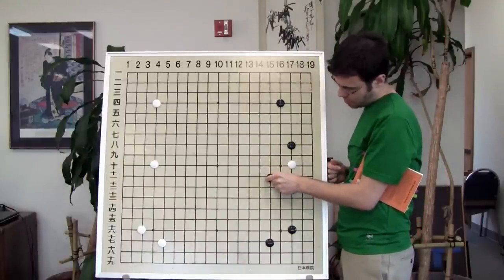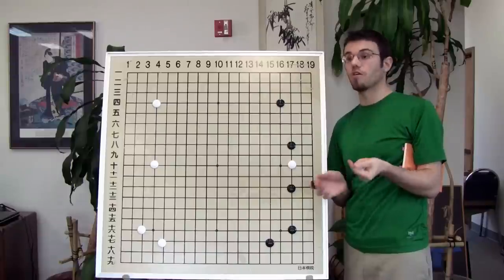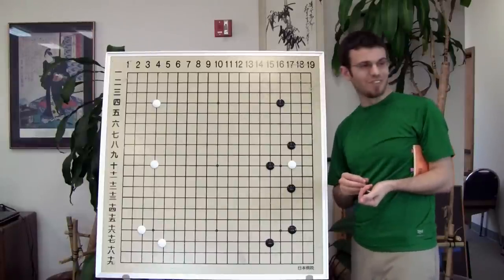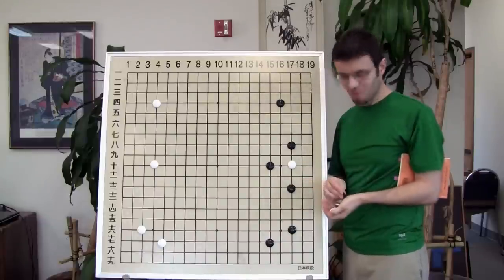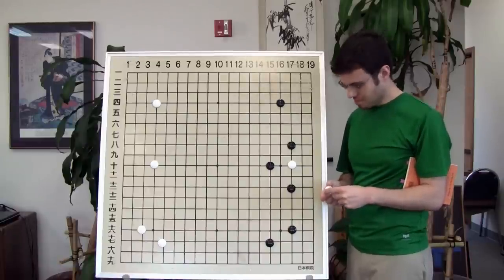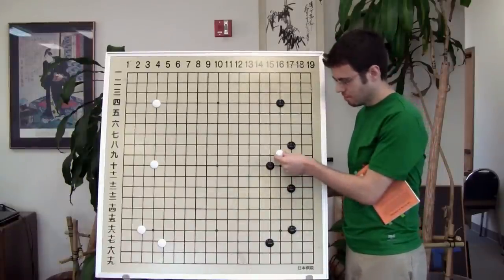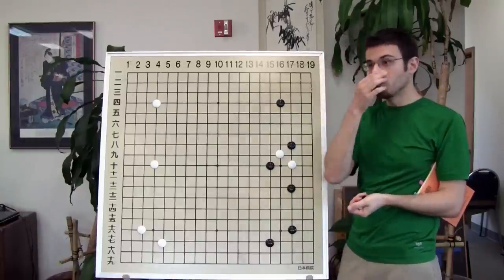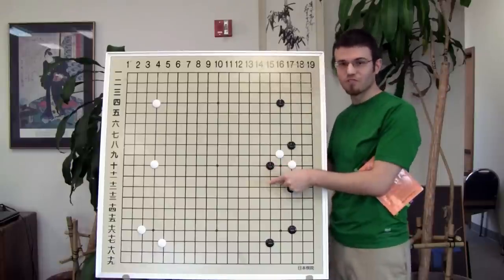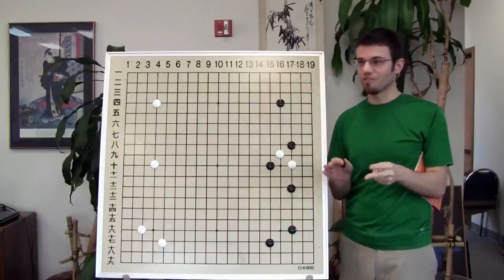I'm going to show you the correct answer first and then work backwards. The cap is going to be the correct move. So let's say your opponent plays this and you're white — what do you want to try? Get in between, run to the open side. The next move is the one I hope you learn today — you've seen the cap before, you've seen the shoulder hit, you've seen the knight's jump, but this next move is the one you guys don't know instinctively after watching your games.